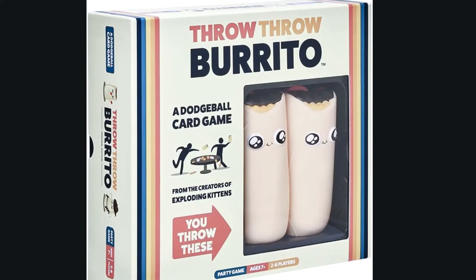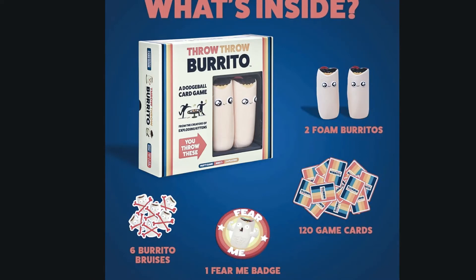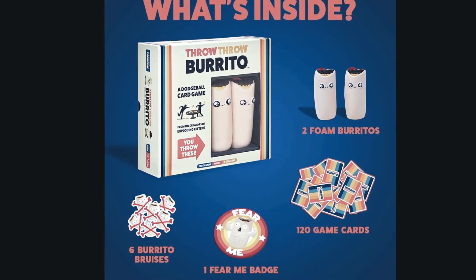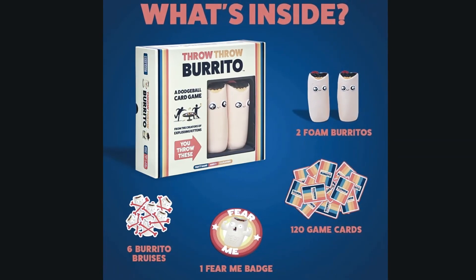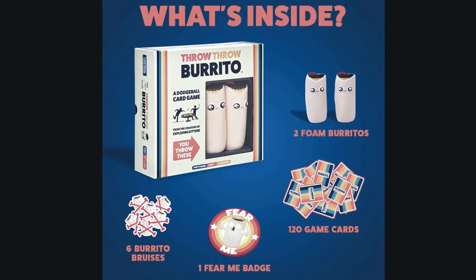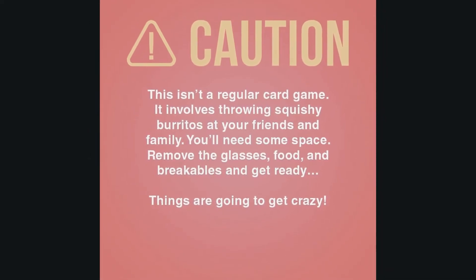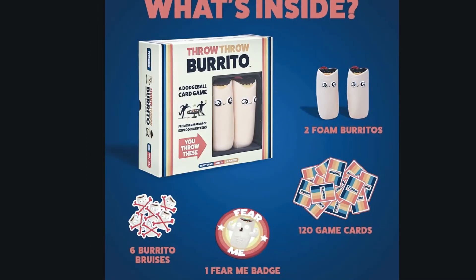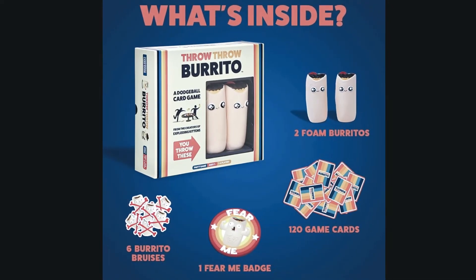You can safely socially distance while throwing squishy burritos at a friend in this game of Go Fish meets Dodgeball. The goal is to collect matching sets of cards — sets of three — faster than your opponents while throwing, ducking, and dodging the plush burritos. This one is great for kids or for adults who want to feel like kids again. Also for those who really want Taco Bell right now, though that may make you just want it mucho more.